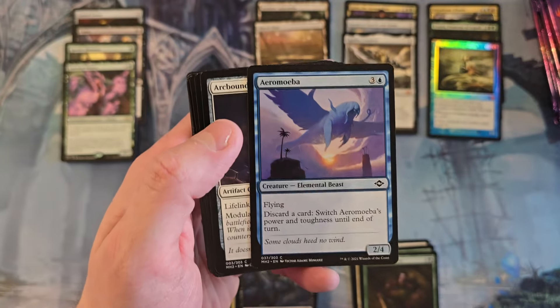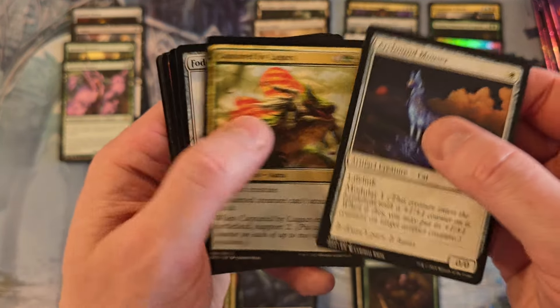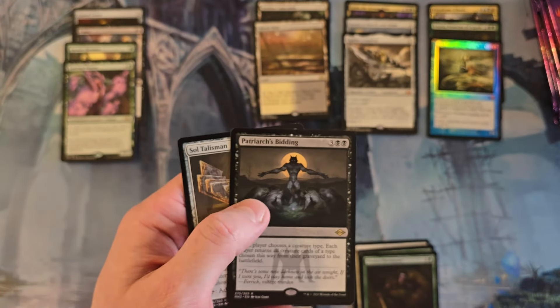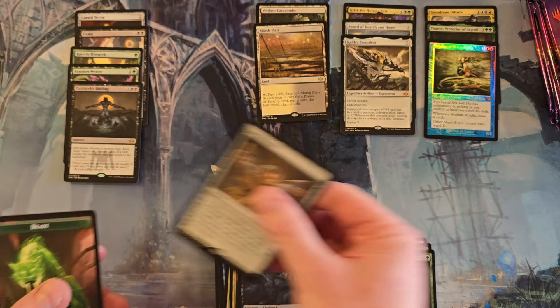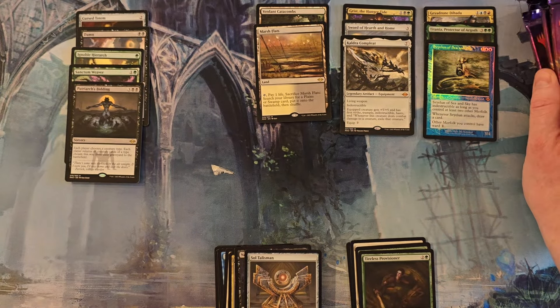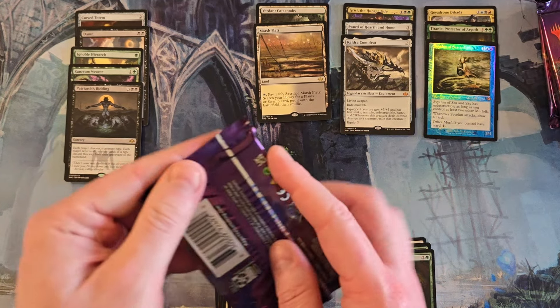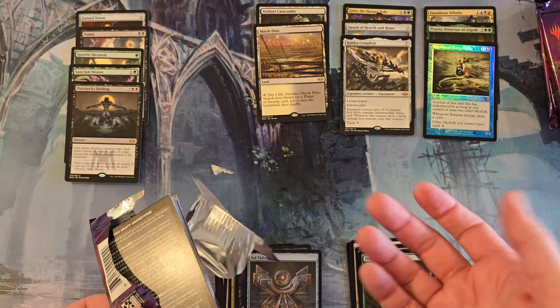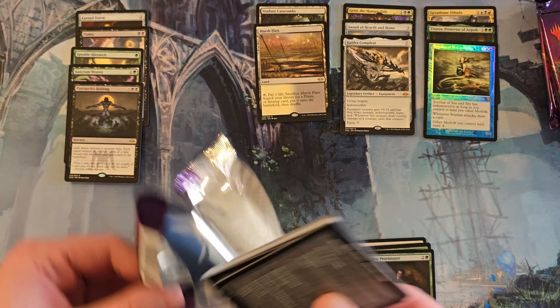Another sacrifice, another Narcomeba. Patriarch's Bidding in the slow Talisman. Five packs left.